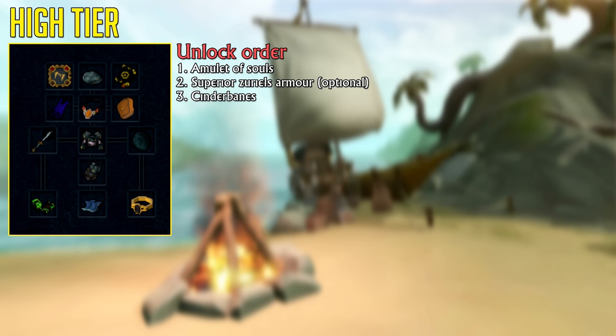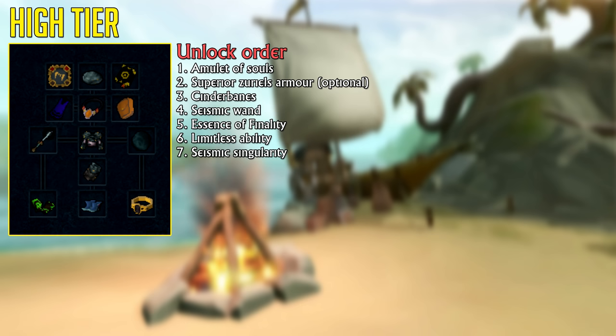After that, you're going to want to upgrade your main-hand weapon to a Seismic Wand. The only reason I'm not suggesting you get the offhand — the Seismic Singularity — straight away is because it's 600 million GP plus, so they're expensive. The next upgrade you should get is the Essence of Finality, which combines an Amulet of Souls and a Reaper Necklace — giving you extra accuracy — in one slot, plus it allows you to store special weapon attacks like the Guthix Staff and scale them up to the tier of the weapon you're using.